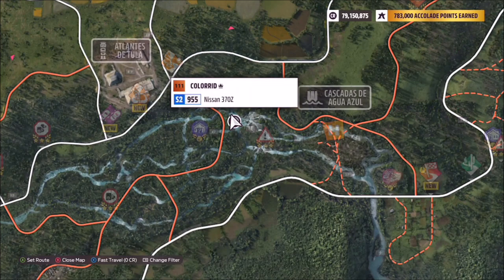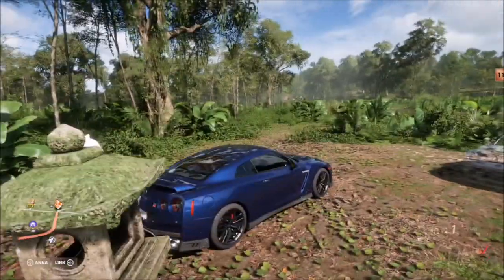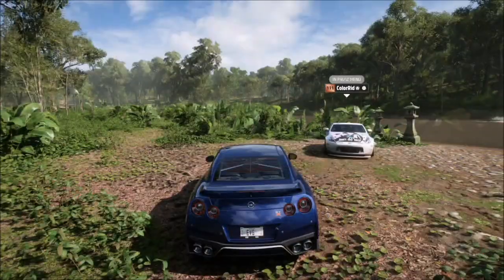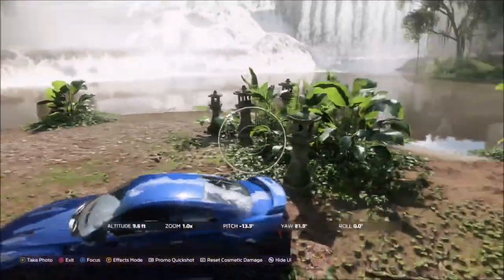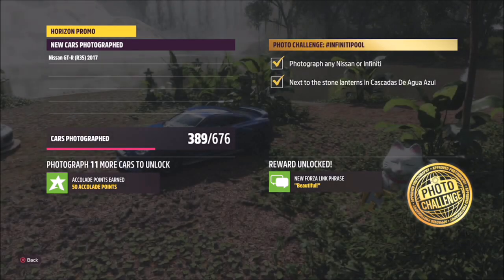You can see there's a barn find there, and just off the bend there's a little island. There are several areas separated by water, but if you keep going straight off that bend you will come to the bit directly in front of the waterfall where the stone lanterns are. Just bring up your camera, take a snapshot of the car — either the Nissan or Infiniti — and it will tick both boxes with a gold tick. That's this week's photo challenge complete.